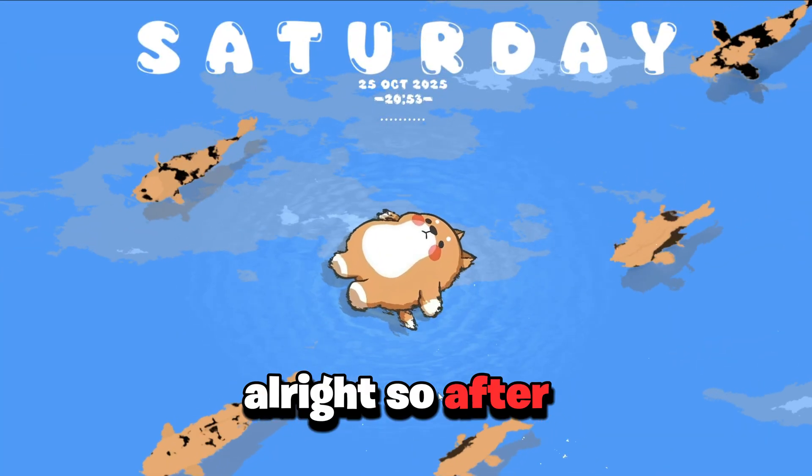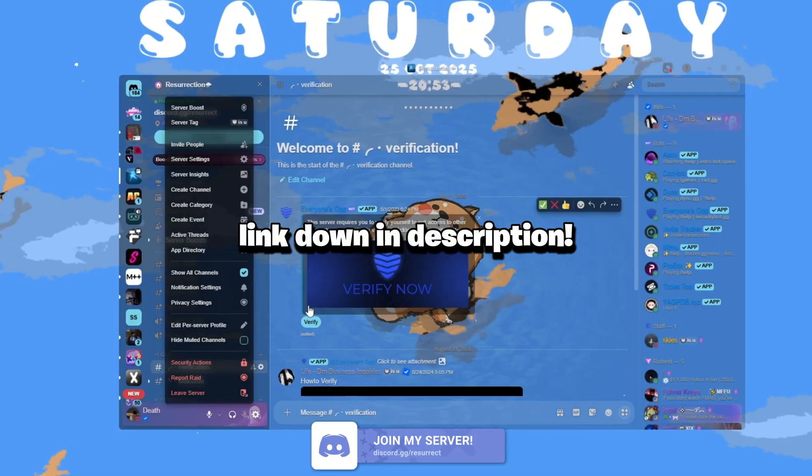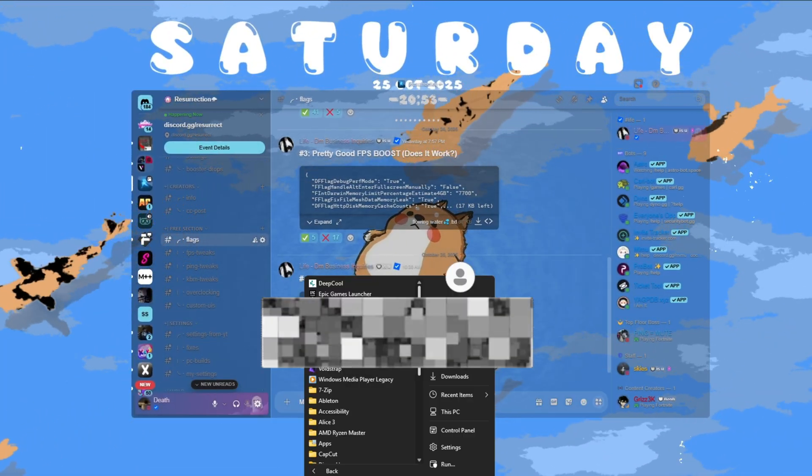After downloading Voicestrap, you guys want to go to my Discord server. Make sure to click verify, go to the shout-out channel, and scroll all the way down until you see the flags. You should see 'low ping.' Just copy it with Control+C, or you can just download it.